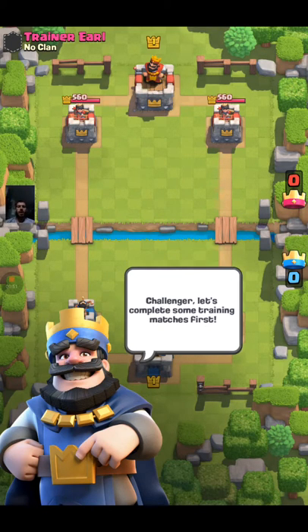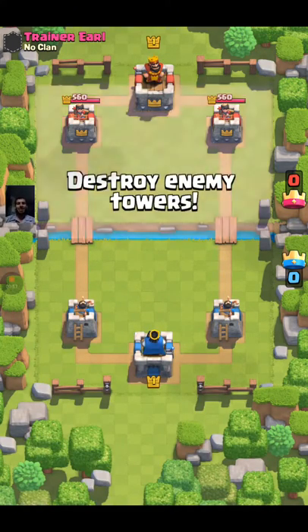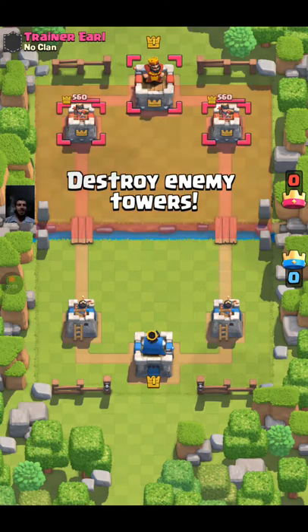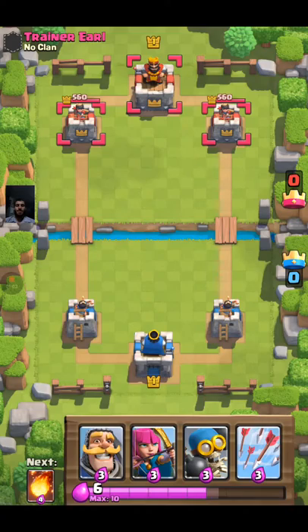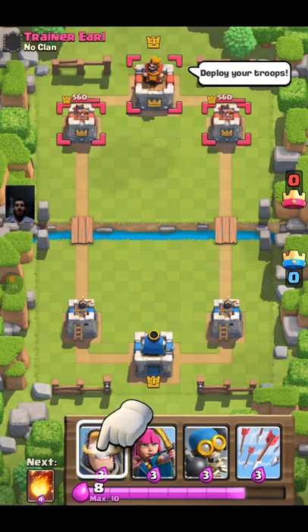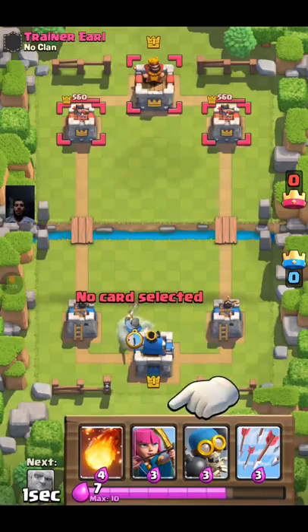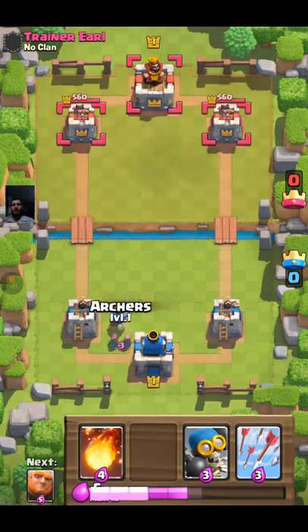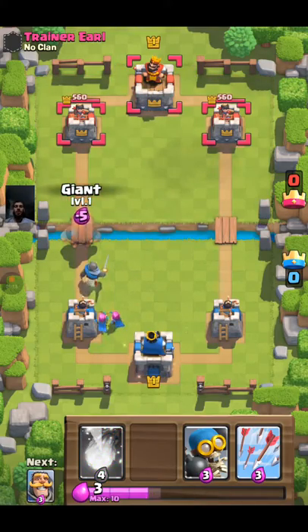It says 'Welcome to Clash Royale, Challenger — let's complete some training matches first.' To let you guys know, my tablet is very touchy. It will not sometimes recognize fingers touching it when you push on it, so you might catch it when I place something and I'm like 'why didn't it place?' And it will piss me off so much.